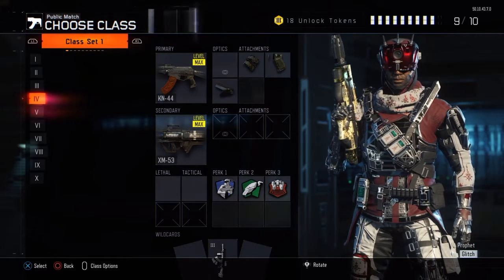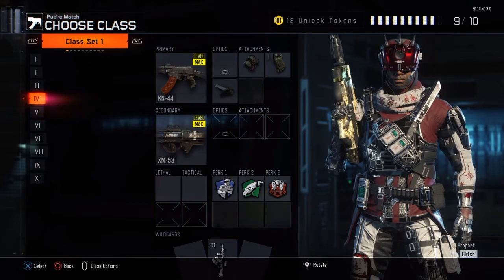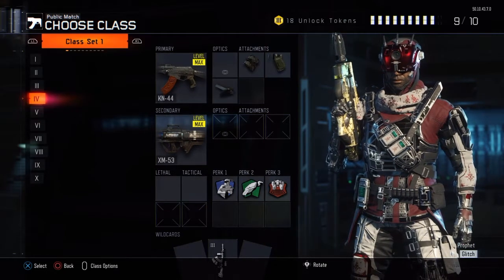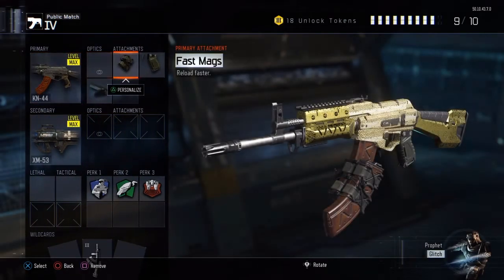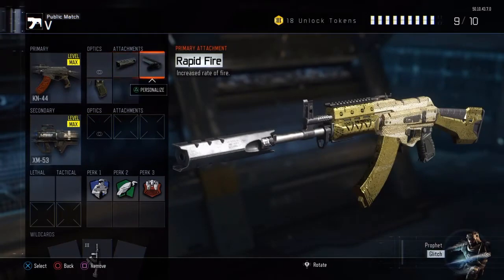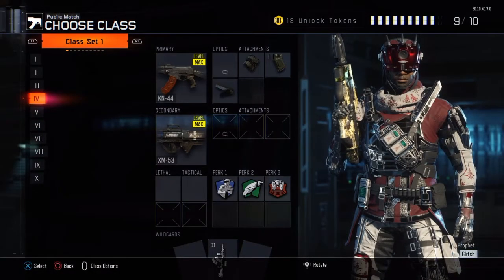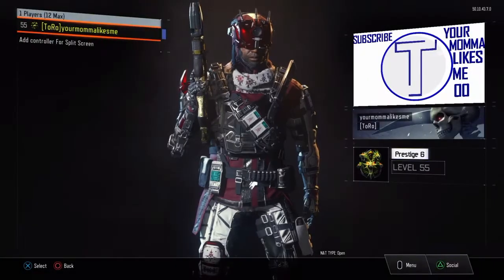Let's get to the gun class. Today we're gonna be working on the KN44. There are two classes — I use fast mags, quick draw, and rapid fire for the KN, and my other class is suppressor, rapid fire, and quick draw.